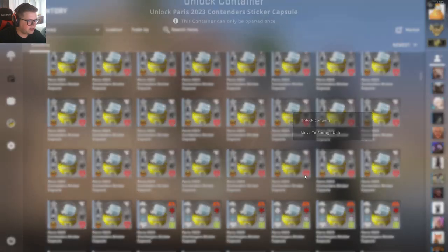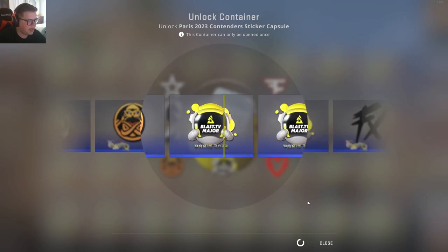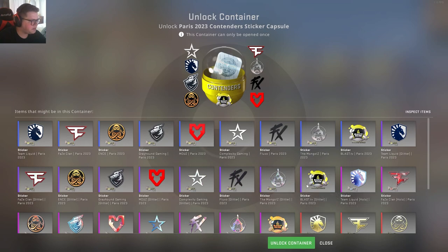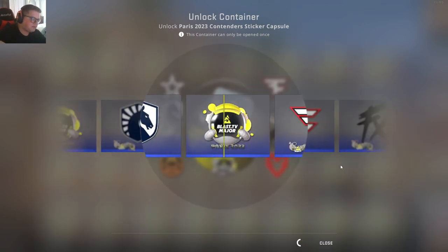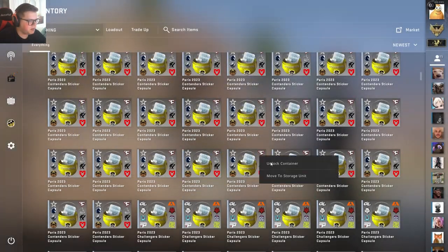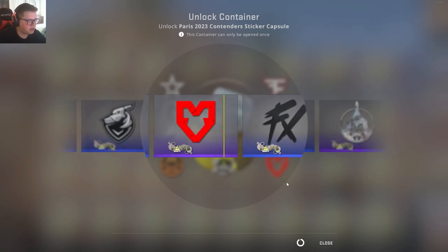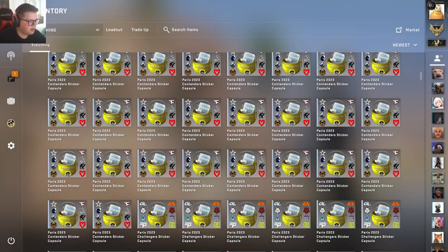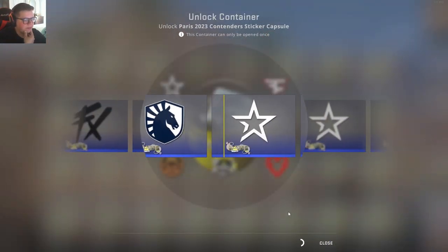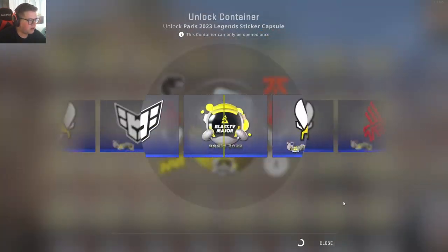Maybe we can scroll down a little bit. Let's give a hand at maybe another type here. What do we got in this case? FX. So I think what we want here is FaZe and Mouse. FaZe and Mouse are really the big ones. By far Mouse is probably the best. I'll take a blue Mouse. They're not going to be worth as much as before because obviously the Antwerp ones went crazy for a hot minute.